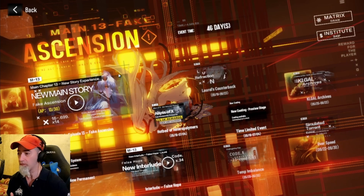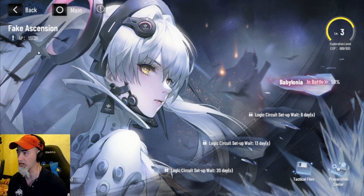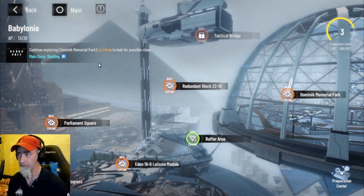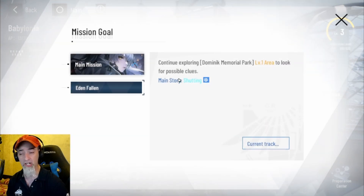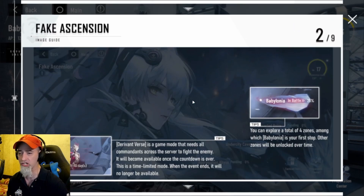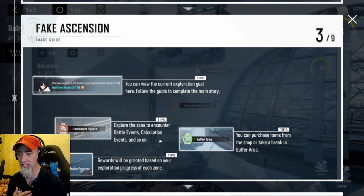The first thing we have is the new main story, which is in a different format than what we're used to. They're going to give you a certain amount of AP — I believe five every single day — and you're going to use these in story mode. All you have to do is click on the icon and it tells you where you need to go and what you need to be doing. For example, for me it says 'continue exploring Dominic Memorial Park level one area.' If you're unsure, click on that little icon and scroll down — it gives you a current exploration goal.